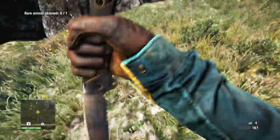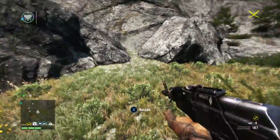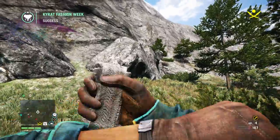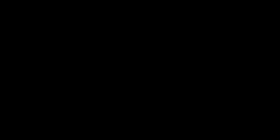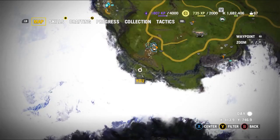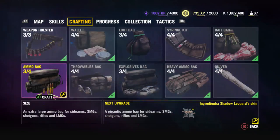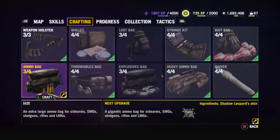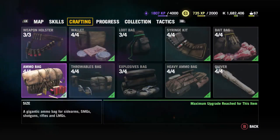There he is. Skin him up and use his skin to craft the big ammo bag. You'll see the little crafting icon on the bottom right. There we are — ammo bag. And it goes from, at least for the SMG, 240 rounds carry to 300. So it's not a huge upgrade.